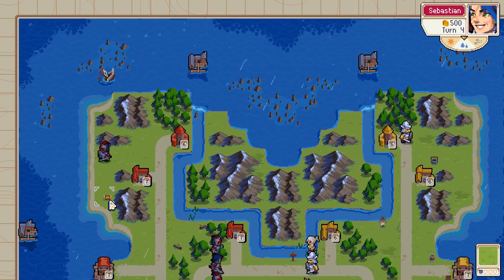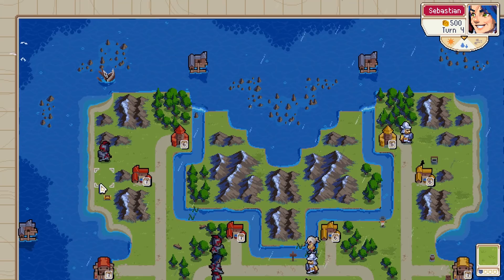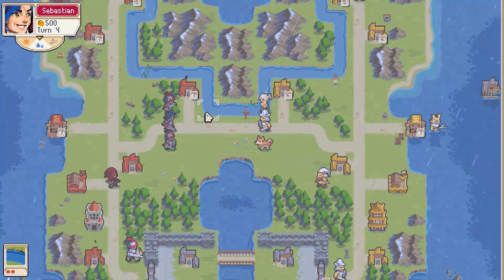That treasure chest is just decoration as far as I know, so taking your guy there won't do anything. Sorry bud. Alright, so he's bringing his guy back up. Well, that's fine — he's kind of wasting time going back and forth.